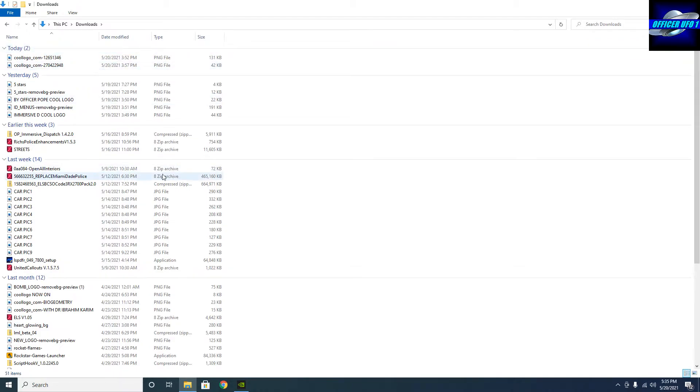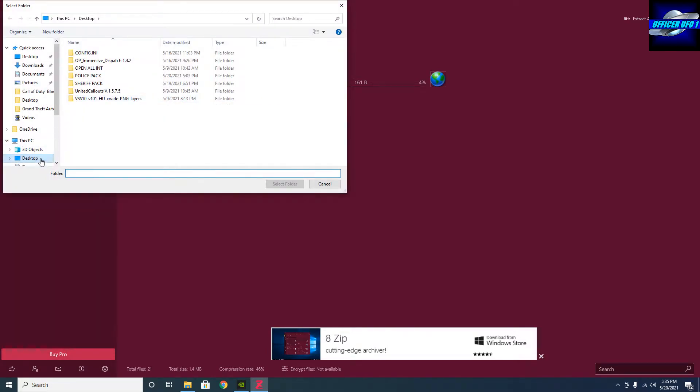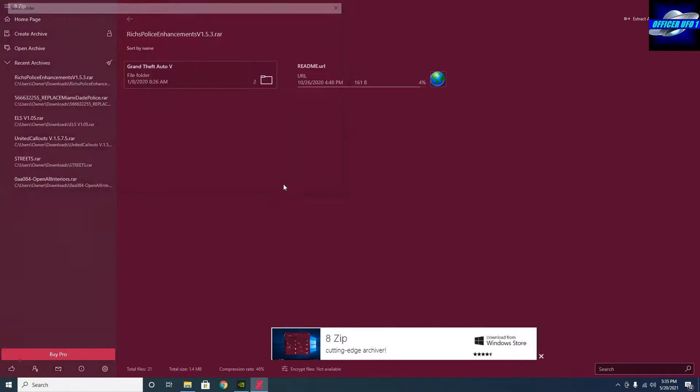Next go to your downloads and open up Rich's Police Enhancements. You have to have a way of opening RAR folders. If you don't, I've got a tutorial for it with a link for 8-Zip Lite, which is free, and it'll help you out. So we're going to open this up, right click, click extract, and we're going to extract this to the desktop. Click select folder.